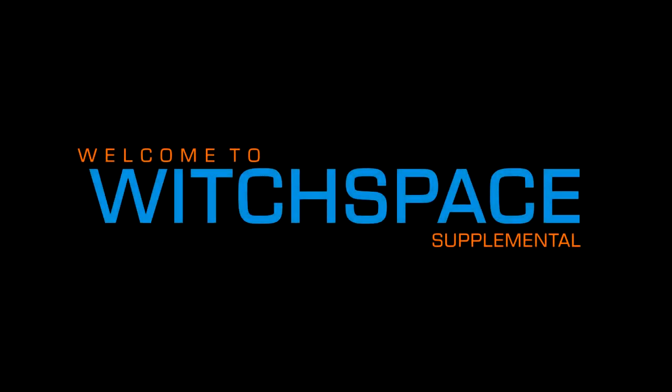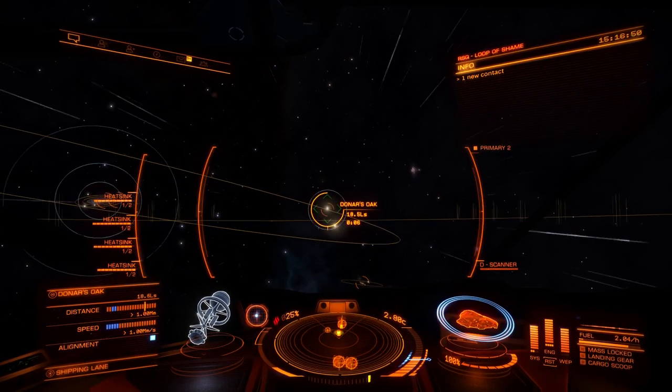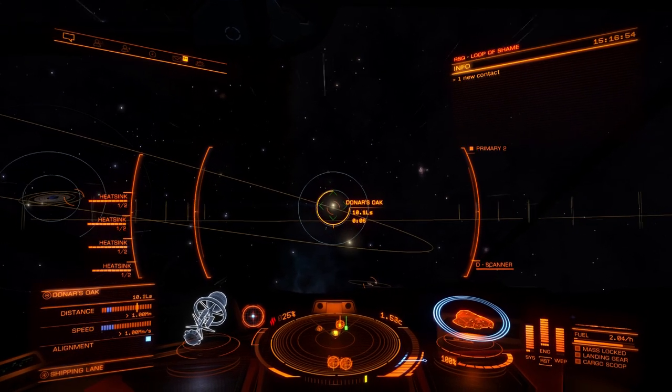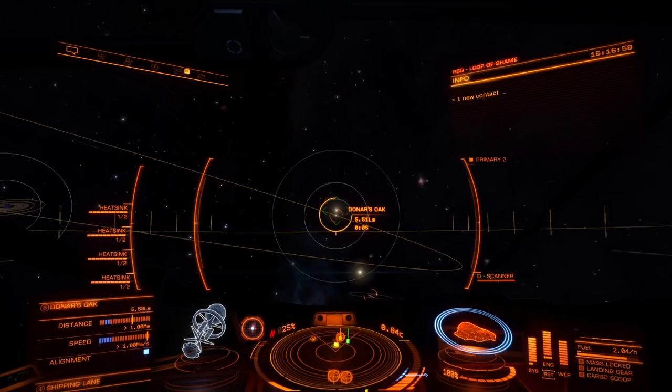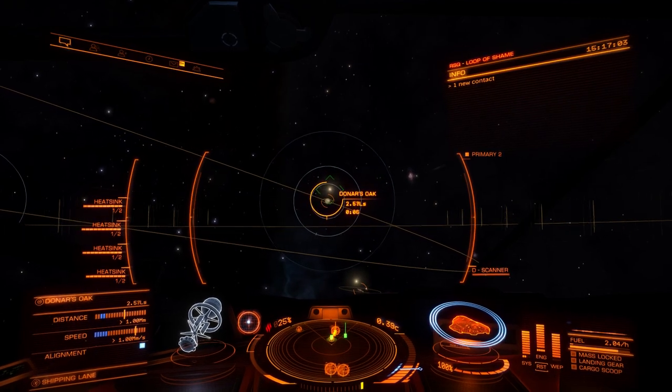This is a Witchspace Supplemental. I'm Commander Burr. One half of this week's community goal would have you delivering recovered escape pods and damaged escape pods to Donors Oak in the Pleiades Nebula.